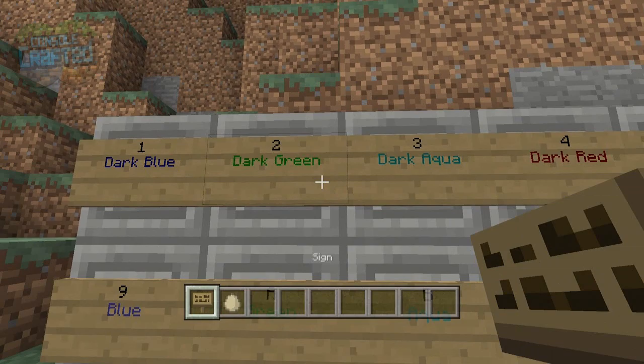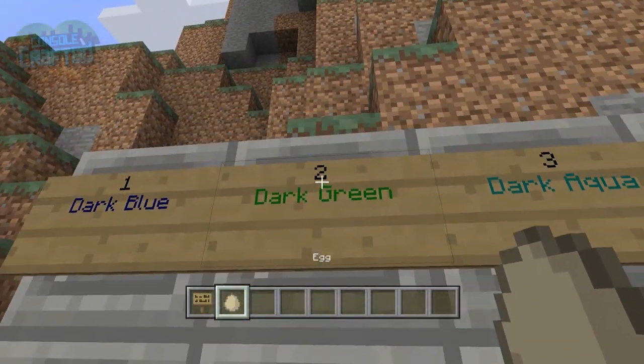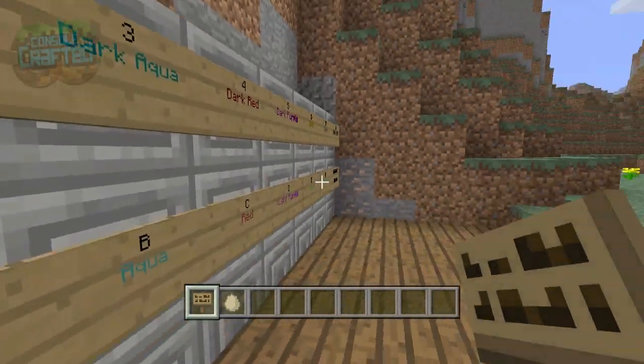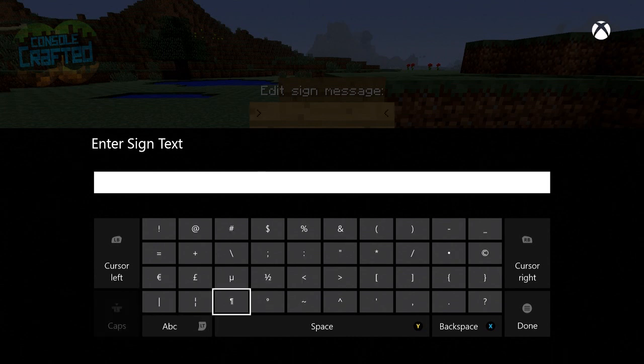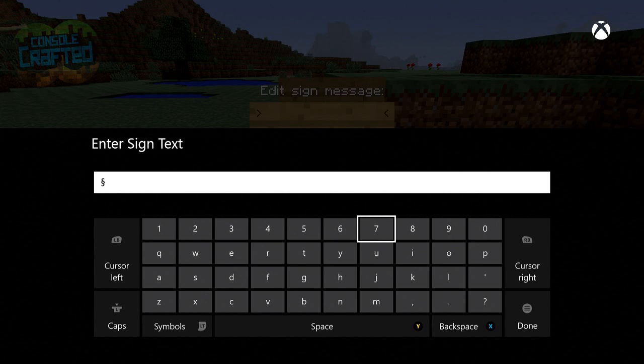Let's get into this. So over here you see the dark green - keep that color code in mind. We're just gonna do one color right now. To do this, you're gonna place your sign, click A to open up the text menu, and go down to Symbols. You can either click A or LT - doesn't matter. Click that and go to this little paragraph sign. Click and hold - it'll bring up two other characters: a squiggly line, the paragraph symbol, and a little music note. Focus on this one here, click it, and go back to the numbers. You can click any of these and get the available color codes, which will be down in the description.